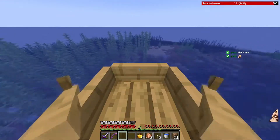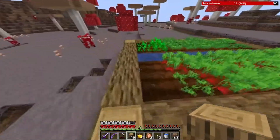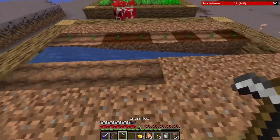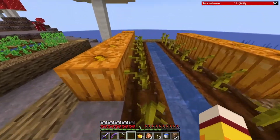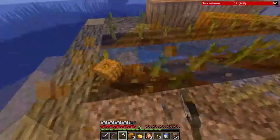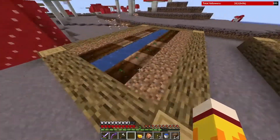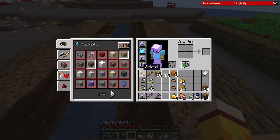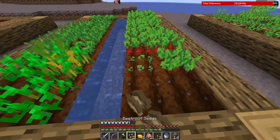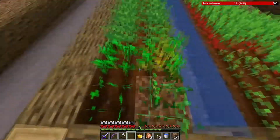I talked to myself for seven minutes! I could have put the melons here because I don't need so many pumpkins. I'll change it — I'll put wheat there instead. Let me break these — 15 seeds, oh my. I must let them grow. So: carrots, beetroots, potatoes, pumpkins, melons, and wheat over there.